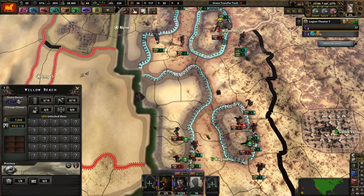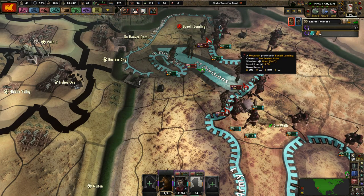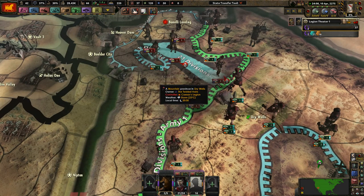You push in that general direction and these guys should meet their ends soon enough. You go back and around to the city — this guy's pretty weak right now. We do have our sights set against the Cowboys, but I think this is a good time to end this first episode. Thank you for watching — thumbs up if you enjoyed, don't forget to subscribe, and goodbye.